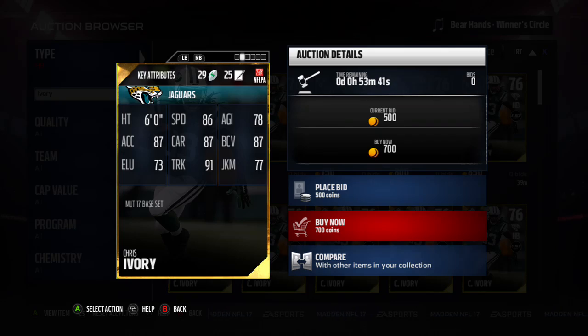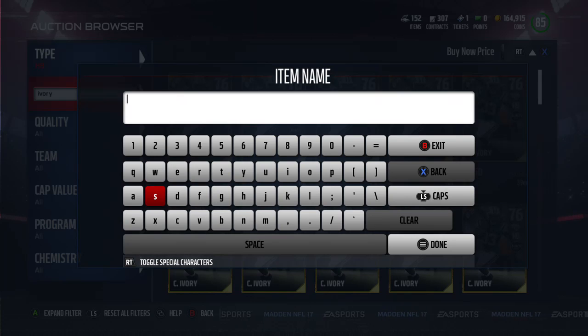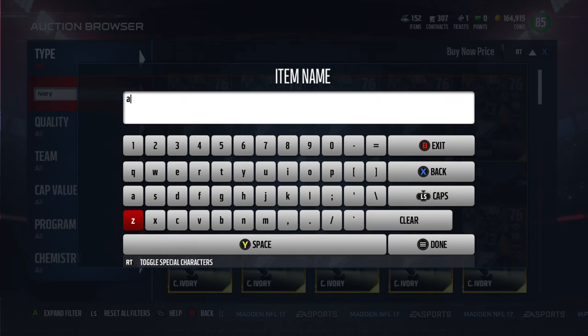He's really cheap too, you can't go wrong with 700 coins. Next guy is CJ Anderson. I was kind of debating whether or not to put CJ Anderson on here because his speed is only 85.